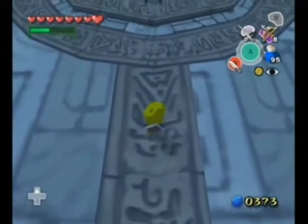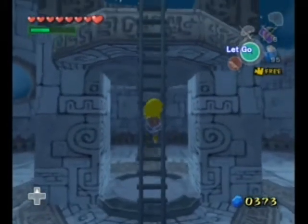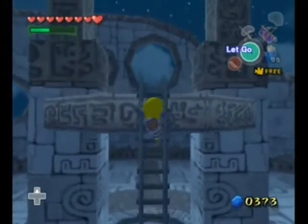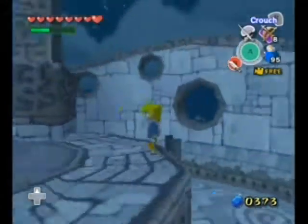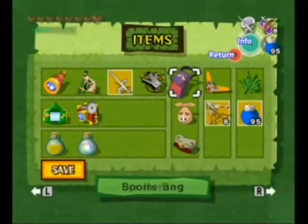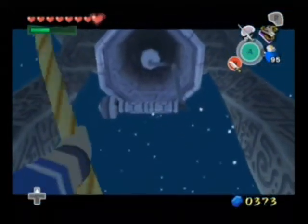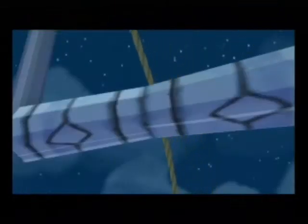Oh, what is this? We're on top of the tower, and there's a ladder! Does anyone else think this whole area was totally stolen and copied when they made Twilight Princess? There's an area in Twilight Princess that looks just like this. And up here we have a grapple point — probably the coolest one in the game.